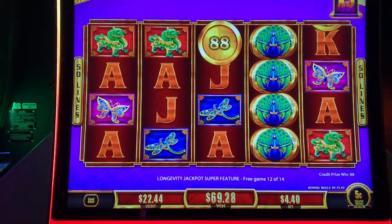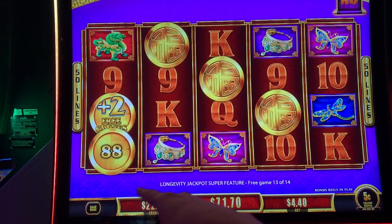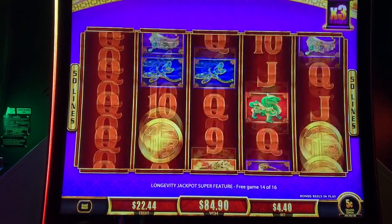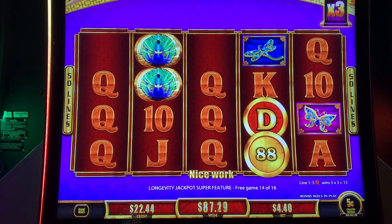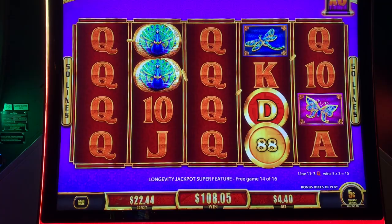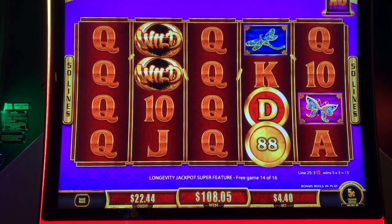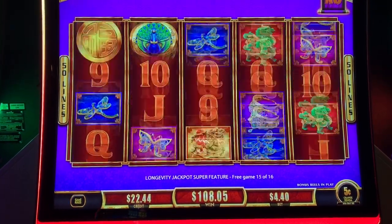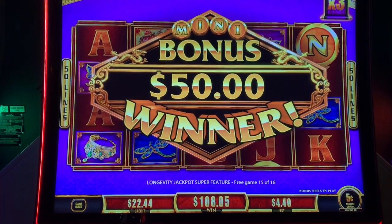Blue or green — not credits. Here we go, there's got to be a blue or a green one. Extra games — green! At least we got the two extra games. Minis now in play. Mini, minor, major. Of course it gives me the D for the grand, which is still two away. Two more spins — come on, lots of coins. We are up to $108 but I need to win one of these big prizes. Come on peacock, come on coins. Extra game — well, we got the mini. I guess I should have been cheering for the major.